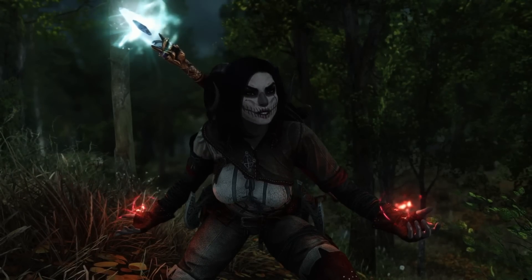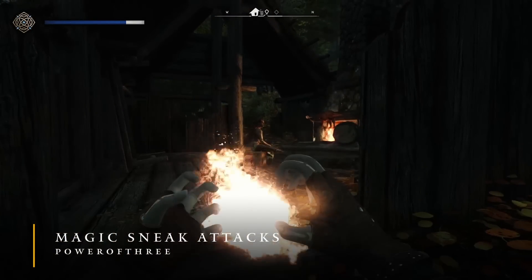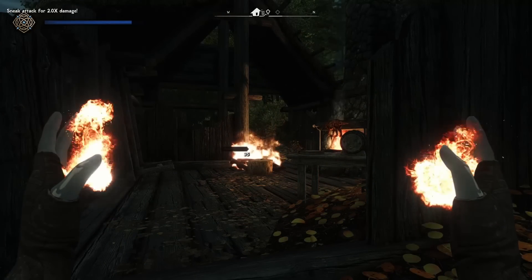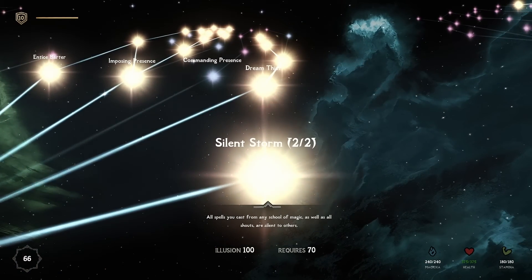Ever wanted to roleplay as a sneaky mage? Well, for whatever reason, you can't sneak attack with magic in vanilla Skyrim. But thankfully, Magic Sneak Attacks lets you do this, so you'll now be able to catch enemies off guard with magic, making sneaky mage builds more viable — especially if you grab the Silent Storm perk in the illusion tree.